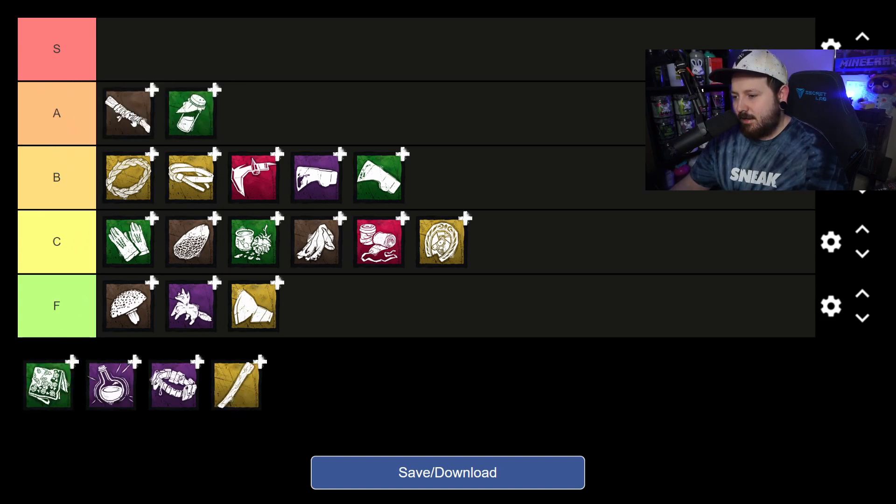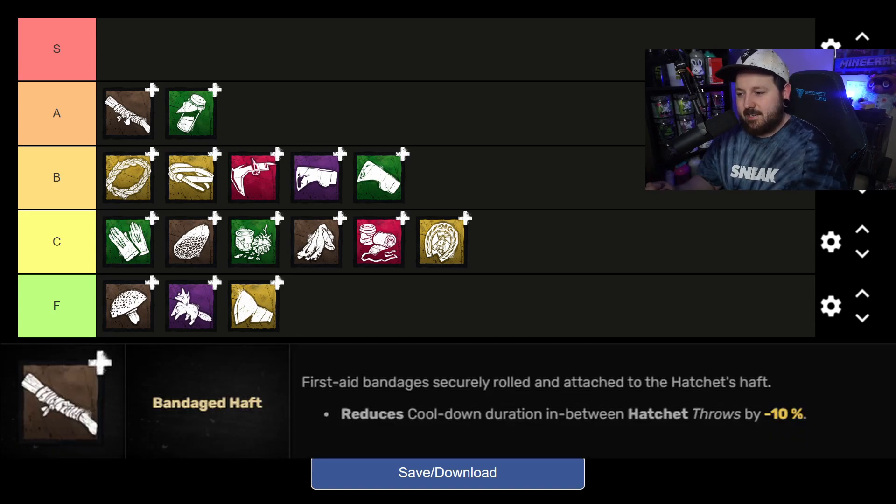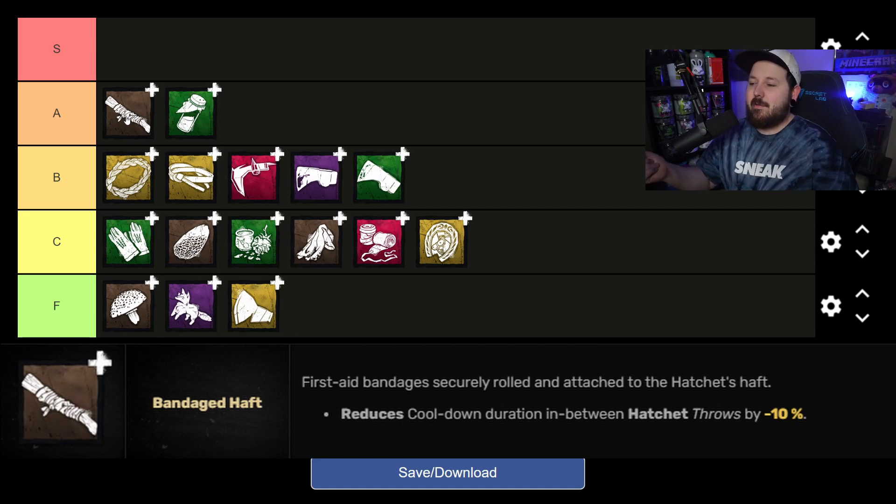Bandaged Taft is our last brown add-on and it's all the way up in A tier because it's incredibly good especially for a brown. Bandaged Taft decreases the cooldown between throwing hatchets by 10%. Although this doesn't help land the hatchet in the first place, it lets you throw hatchets back to back faster, which is insane for snowballing. Bandaged Taft and its big sister Oak Haft can be the difference between body-blocking a window, hitting them with a hatchet —